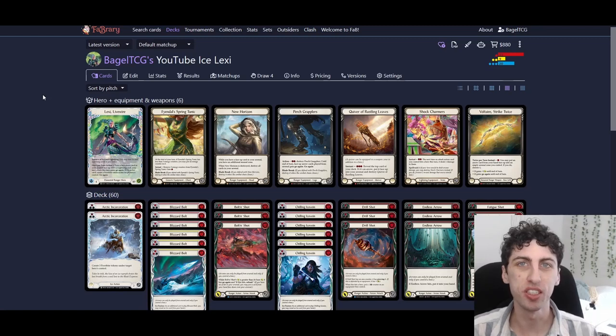Hey everyone, welcome back to Bagel TCG. Today we're doing a deck tech for Ice Lexi, who is shaping up to be one of the strongest decks — if not the strongest deck — in the Outsiders meta. I've seen a ton of videos about her, but most have been centered around a fuseless version of Lexi that doesn't look at ice too much. I want to show off this ice version, mostly inspired by Diggle's video — go check out his channel, D-I-G-L on YouTube, he's great.